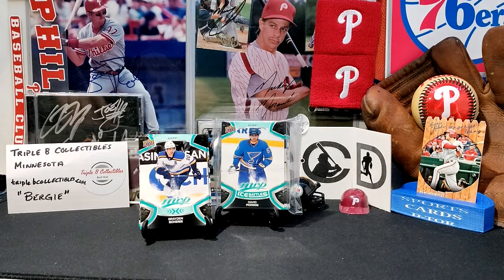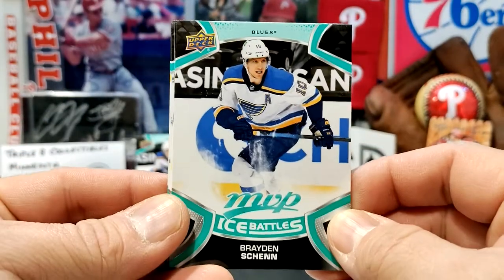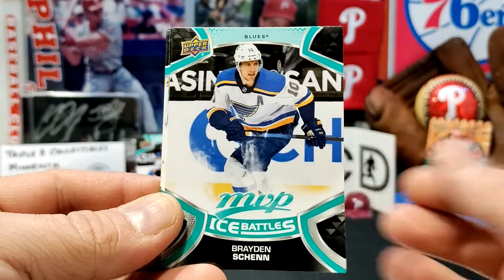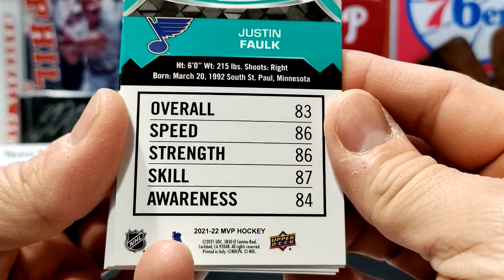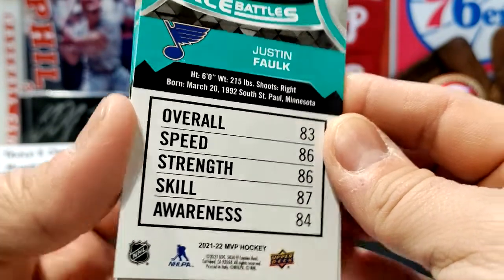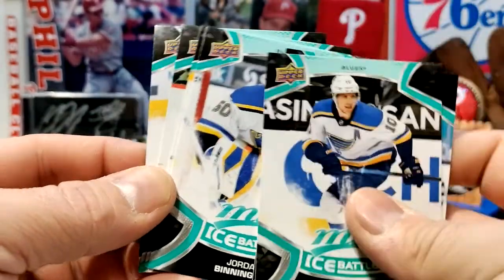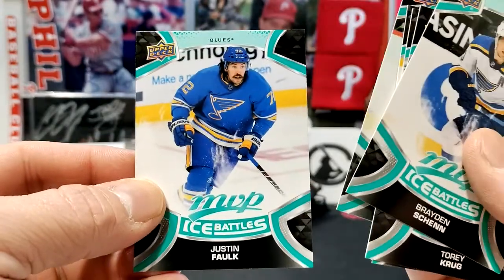The base cards also usually have rookies, but I didn't get any for the St. Louis Blues. We move on to what I got for Ice Battles, which is basically the same cards just with different stuff on the back — basically rankings for each one of their skills. I got Schenn and Krug, Binnington, Perron, Hoffman, and Justin Falk.